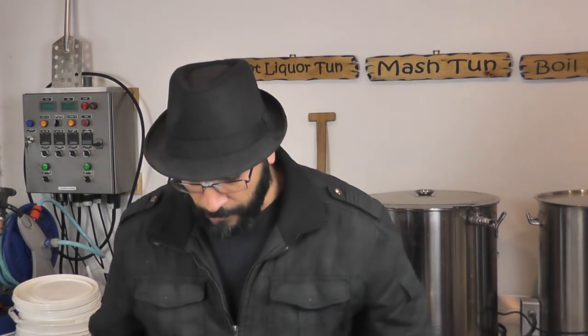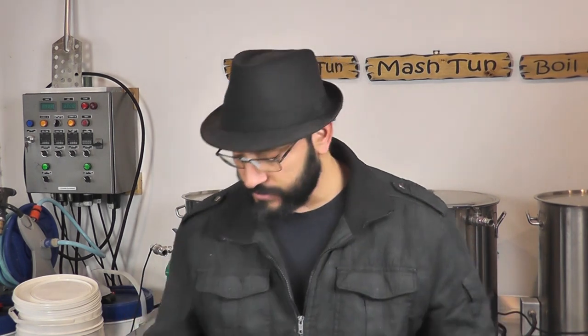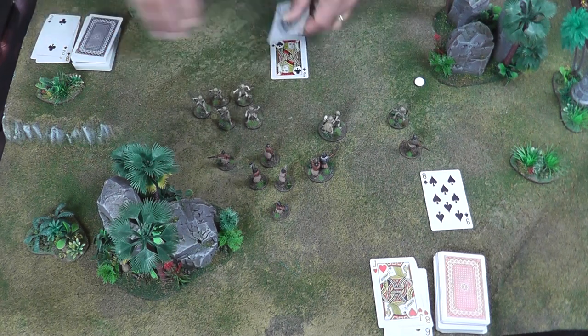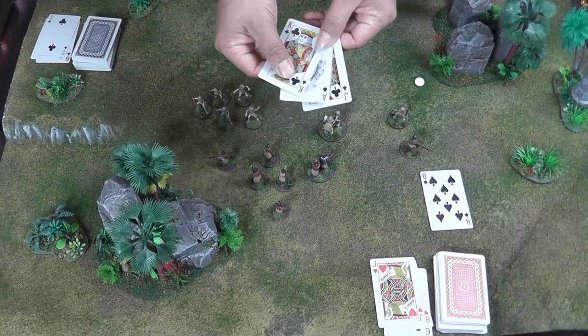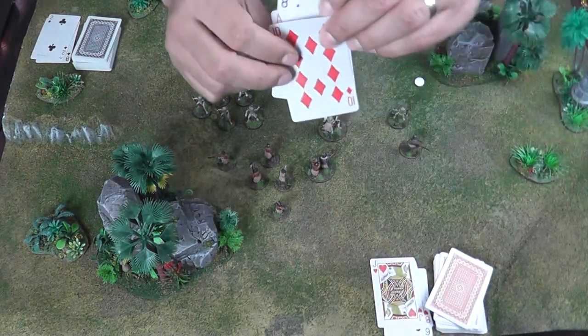That's the process of determining initiative and activating your units. Once finished, the discard piles stay where they are, a new turn begins, and we flip cards again to determine initiative. In this case I retain the initiative and flip one extra card for each unit I have — a jack, ace and a king, which is a great hand. The opponent picks up his card and deals one for every unit he has. We allocate out the cards, the player with initiative activates first, and off we go back and forward again. Lots of information in the description if you have questions — put them in the comments and I'll see you in the next one. Thanks for tuning in!